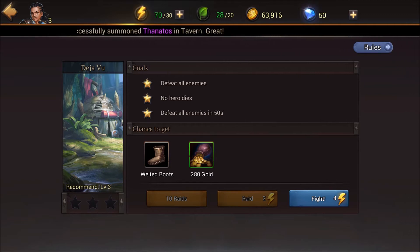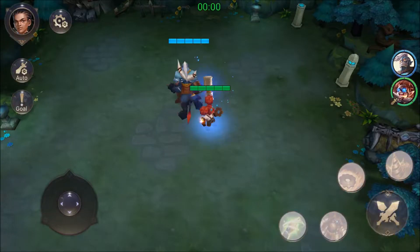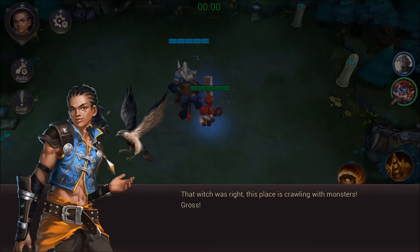It's showing the objectives: defeat all enemies, no hero dies, defeat all enemies in 50 seconds. We can get better loot or gold. Let's go into the fight - let's jump this scrap yard. This is me, the hero I chose. I believe there were like 4 heroes you could choose in the beginning.